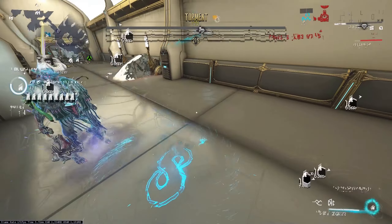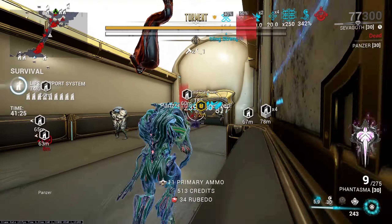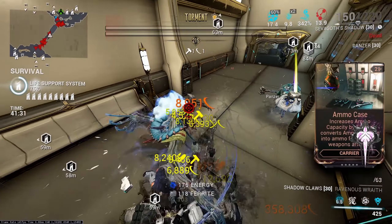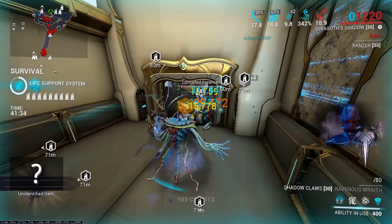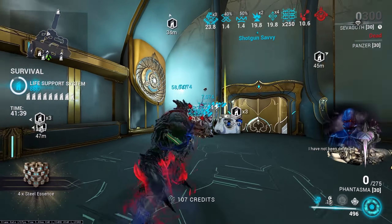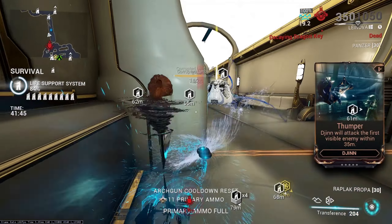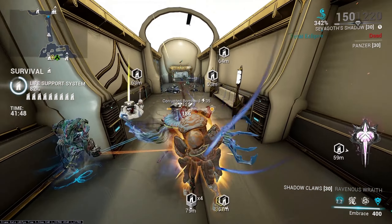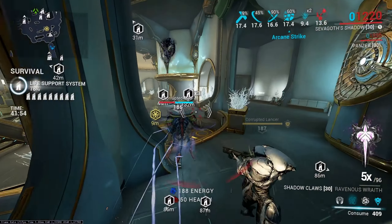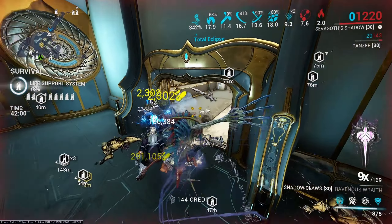Sevagoth's KPM isn't that bad, but it's definitely not great — it's right around average. The main problem stems from his Shadow Claws not benefiting from the Gladiator set effect, meaning they simply don't deal enough damage. Any time you're only 30-some minutes into a Steel Path mission and your weapons are taking more than a second or two to kill an enemy, that is a problem. You could argue running red Archon Shards for additional crit damage, but needing Archon Shards for your melee to perform that early into a mission is self-reporting that the weapons just aren't good.